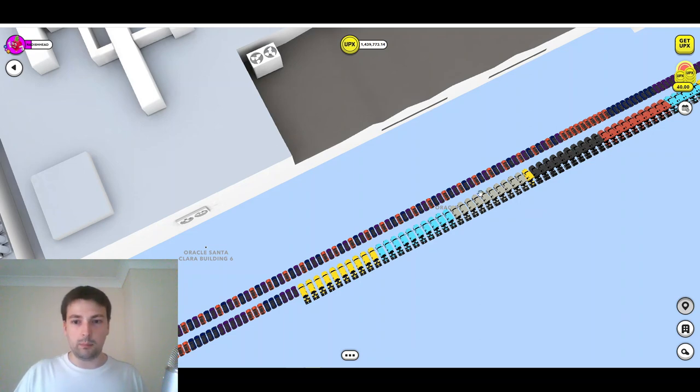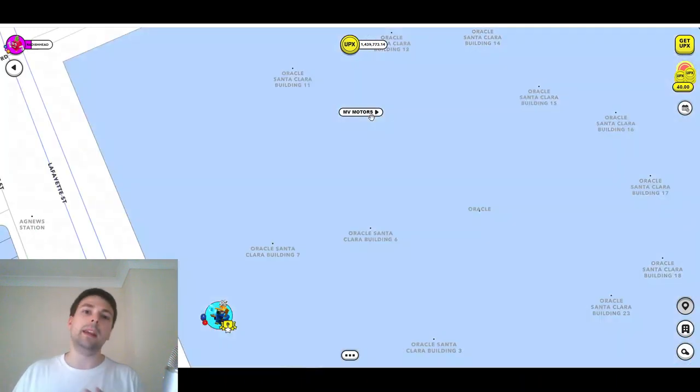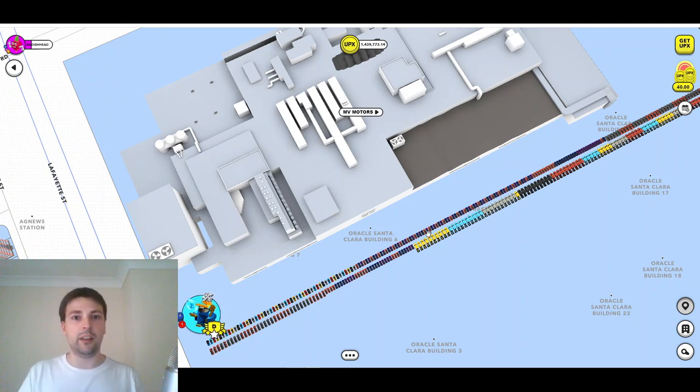I want to point out that the factories which you and I can build at the moment on our own properties are not car factories — this has been confirmed multiple times. When you click on your property and choose build construction, small factory or medium factory, those are not car factories. It hasn't been confirmed what they will be for, but my speculation is they're going to be for outdoor decor. So you'll be able to produce decorations for your house — fences, garden gnomes, whatever Upland decides to put as outdoor decor. That is what the factories are going to be putting out.